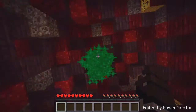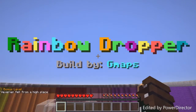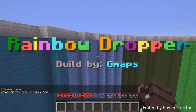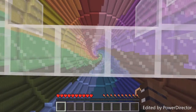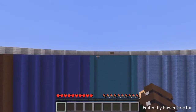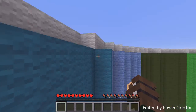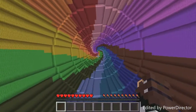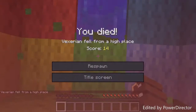And done! Rainbow drop — what? Rainbow dropper! Do I just fall? Oh there's a hole here — I'm blind. What does the sign say? Built by gmaps — yeah, and rainbow dropper, woo! And done!